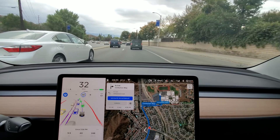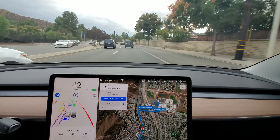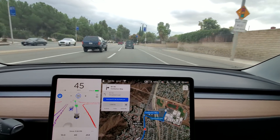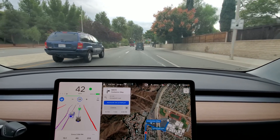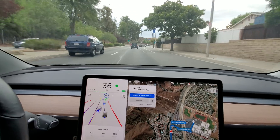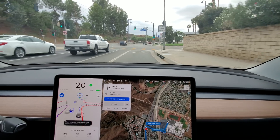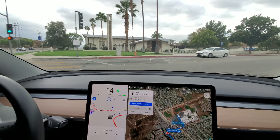In 1,000 feet, turn right onto Centurion Way. Signal a little early. Now it should go — nope, I've got to give it a little encouragement. Re-enable FSD. It's handling this all by itself.